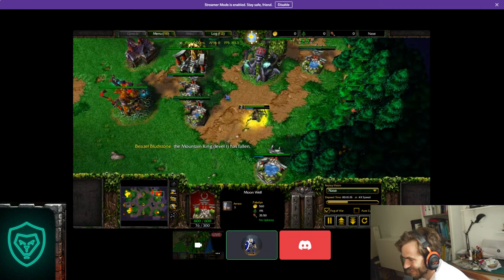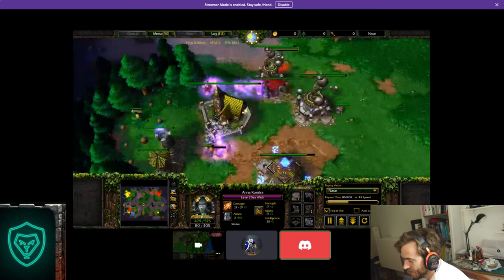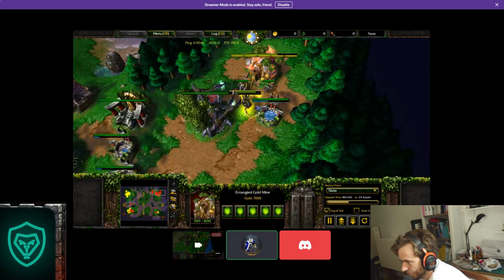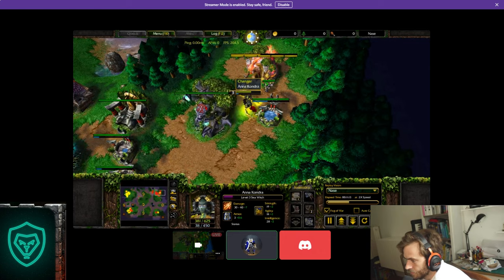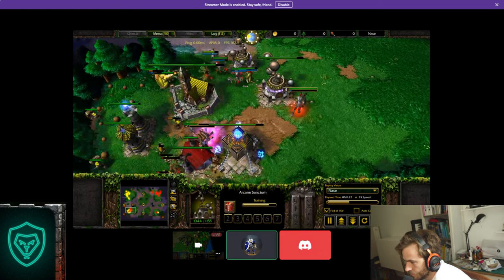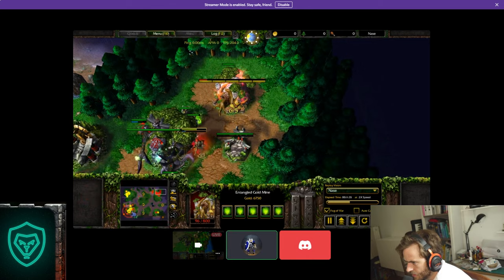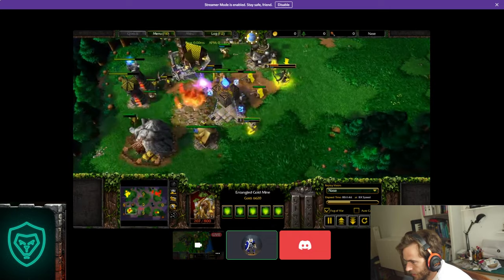It works against people who don't buy Invulnerability Potions. That Chain Lightning man — it's very nice to see. You can always kill like three units with just one cast on Level 2. If he groups them up stupidly like this — I even go for his Hippogryph riders because I don't have the army to fight him directly. I just keep harassing and force him back, take some time.